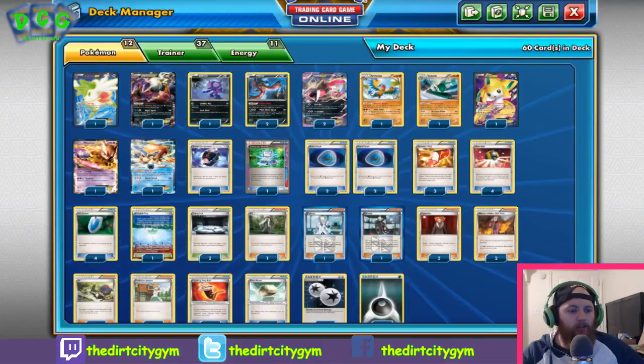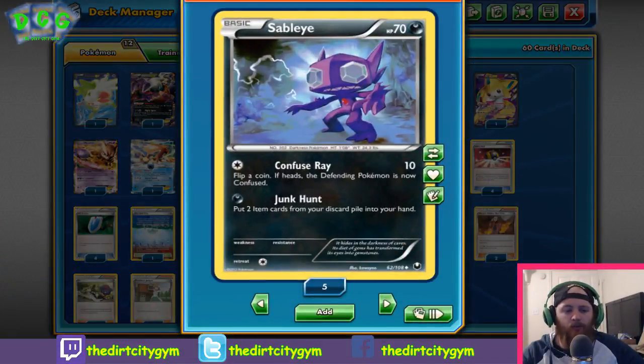We've got Sableye, which we're only really using for the attack Junk Hunt. For a Dark, you put two item cards from your discard pile back into your hand. It's great resource recovery — whether you're getting back Ultra Ball, Dark Patch, or any kind of combination. Obviously we're never really going to attack with him since he's only got 70 HP, so he's going to get knocked out relatively easily. But we'll take that prize trade if we can get items we need to set up things later in the game.